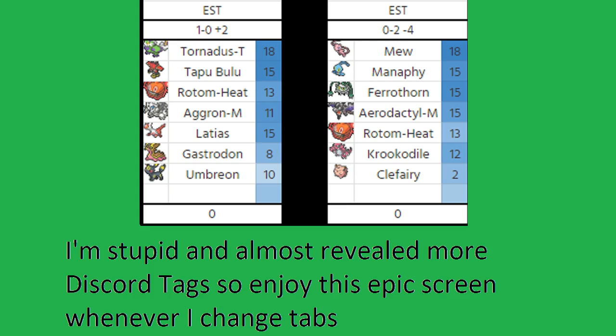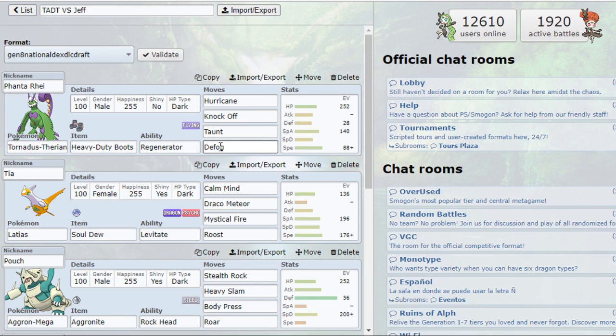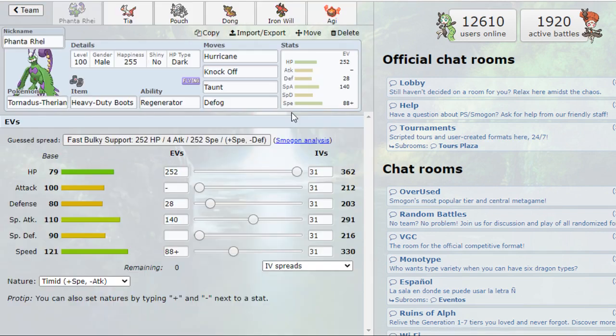The biggest threat I prepared for was Manaphy — it's notorious in draft format because it can shatter defensive cores. It can Tail Glow up and sweep with Surf, Ice Beam, and Energy Ball. Tornadus was EVed so it wouldn't outspeed Aerodactyl (no point in max Speed), but fast enough to beat Manaphy's speed tier. I maxed HP with 28 Defense EVs to survive a Choice Band Krookodile Stone Edge, with remaining EVs in Special Attack.